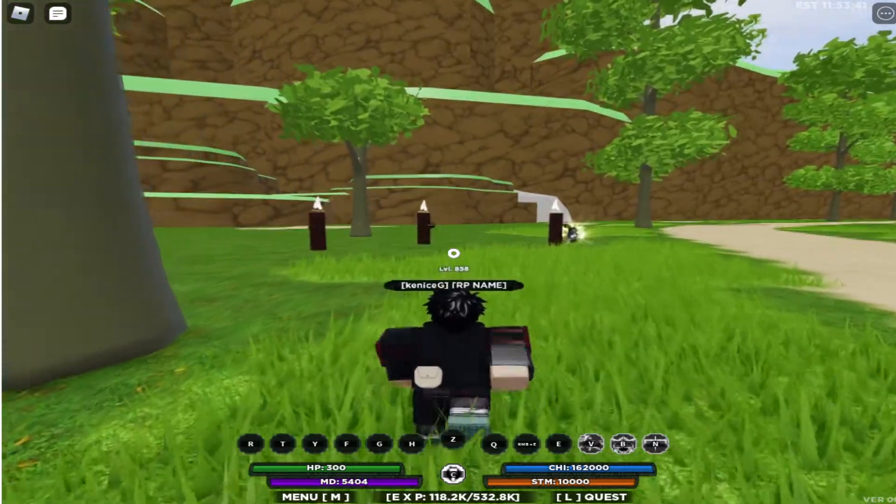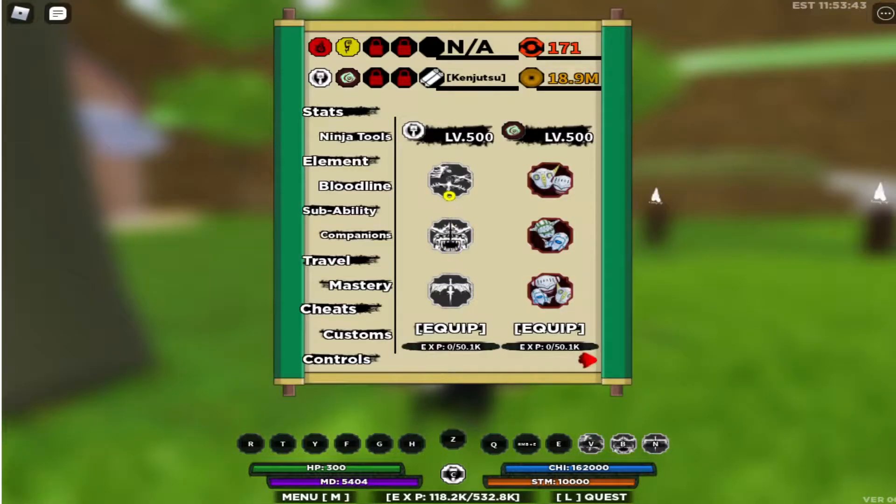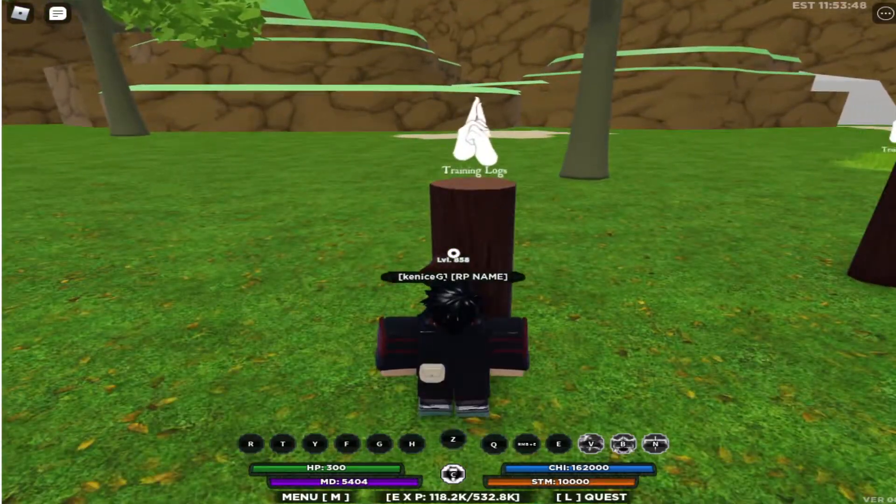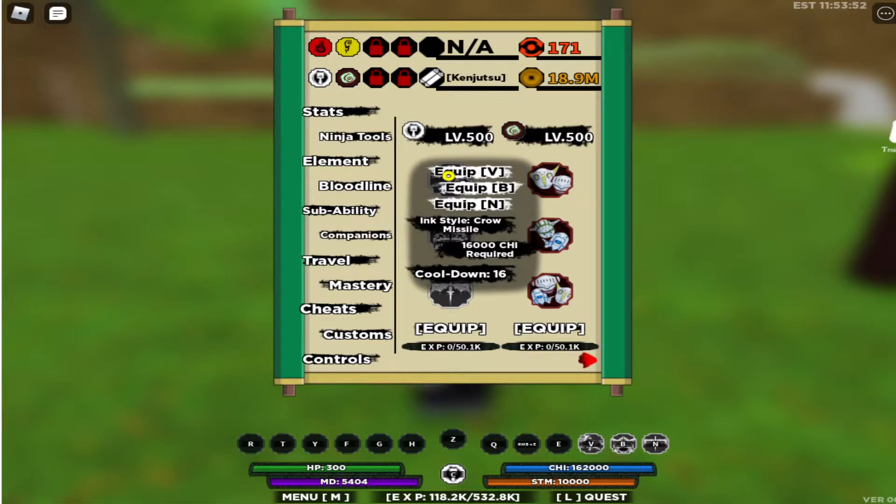So we are here again guys for the showcase skill of Ink. We have the first skill — Ink Style Crow. Whatever that means.